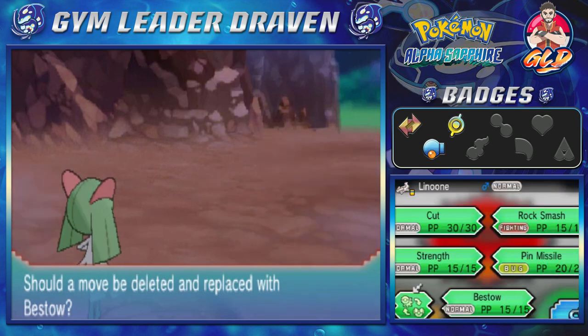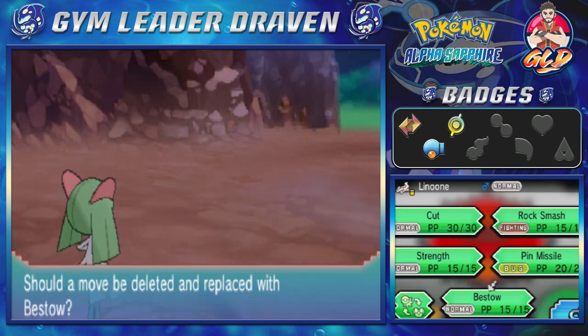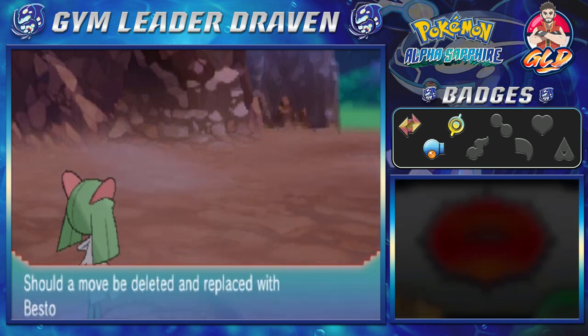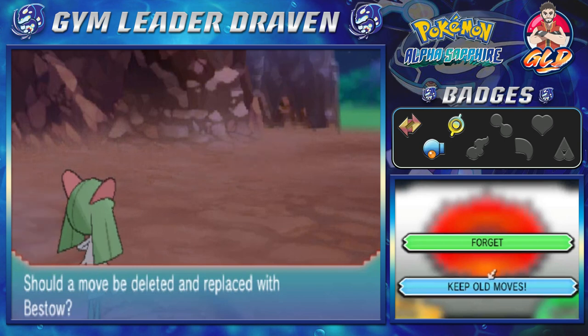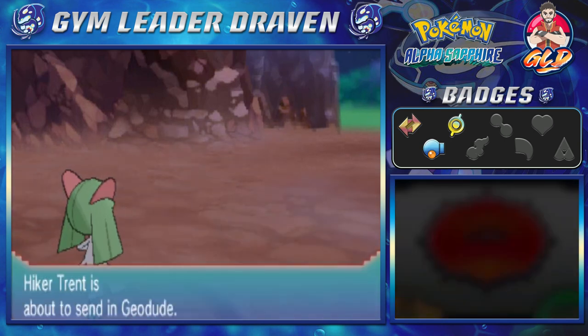Let's go ahead and see what Bestow means. Bestow — the user passes its held item to the target when the target isn't holding an item. This move could come in handy in online battles — it could be a move that poisons the Pokemon. I've seen that happen before.